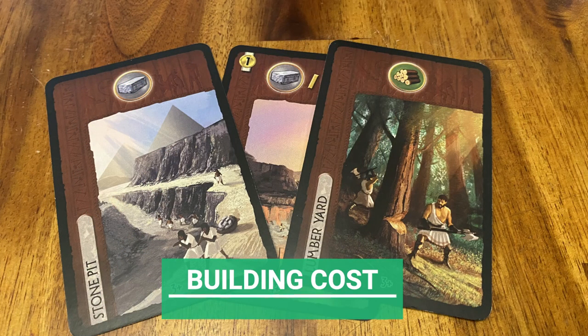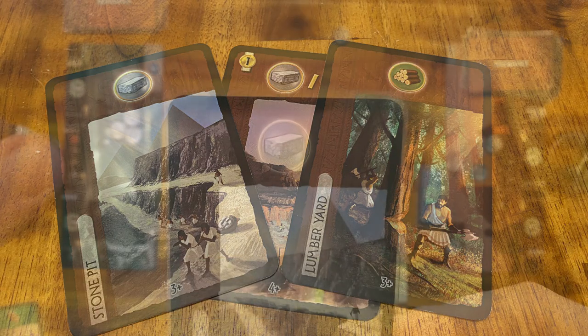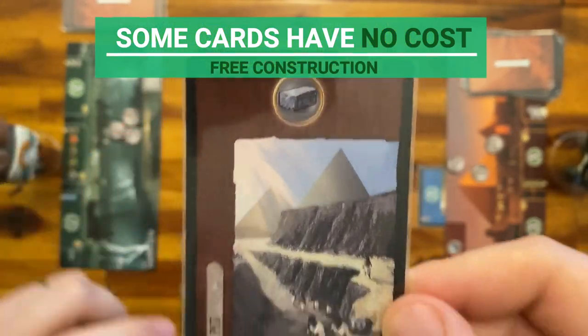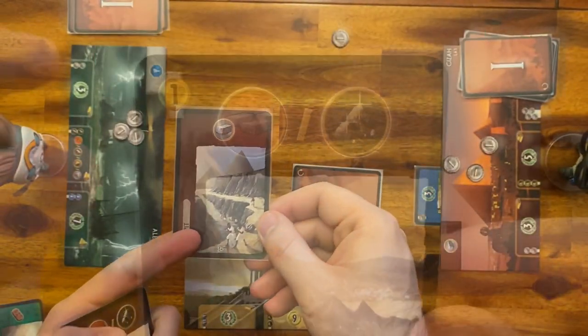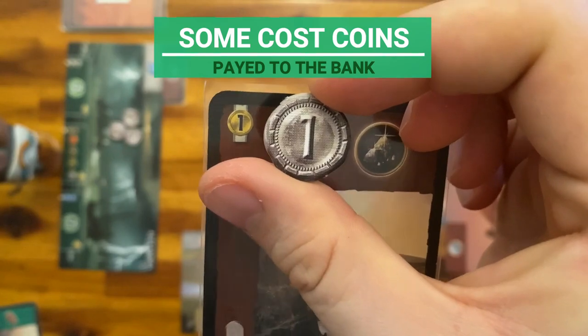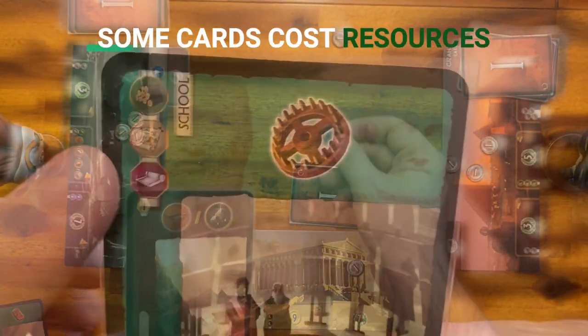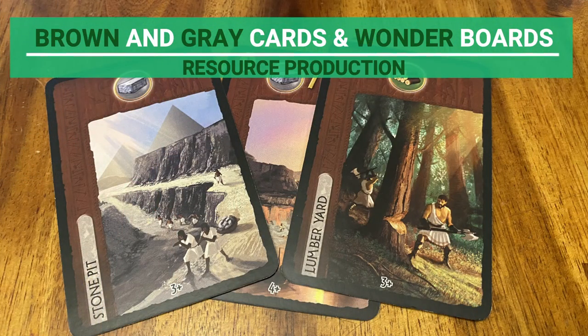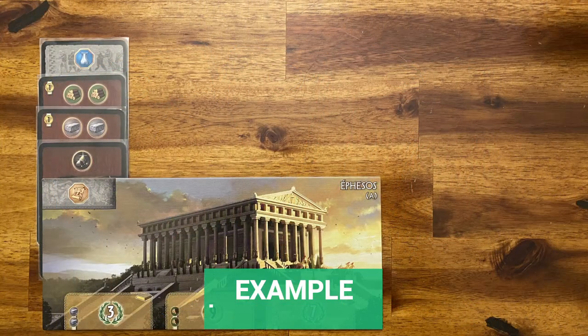Before we talk about building structures, let's talk about building cost. Some cards have no cost — these are the cards with no symbols in the top left corner. Some cards cost a coin, which must be paid to the bank on the turn they are played. Other cards have a resource cost. The resources of a city are produced mostly by playing brown and grey cards.